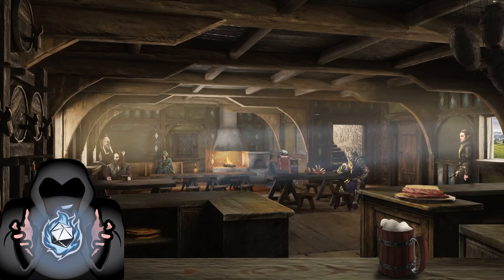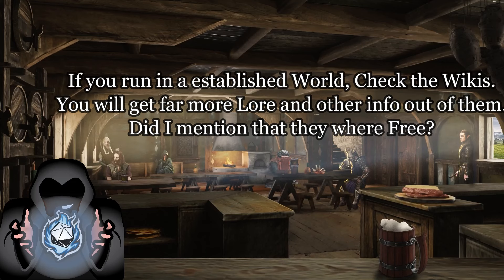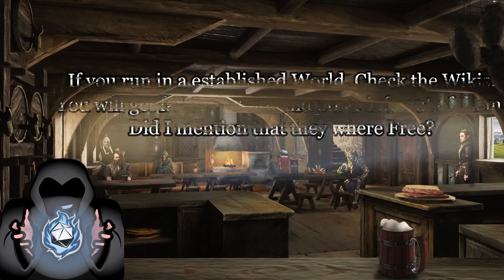Next: resource material. The Dungeons and Dragons books aside, if you're DMing you'll need to write a good story. If you run a setting, look at the wikis — this will save you more money than any single tip here. The setting books that Wizards puts out aren't really worth it. Using the wikis will provide much more information than the books themselves. You won't even have to buy the books if you use the SRD.